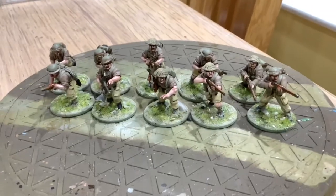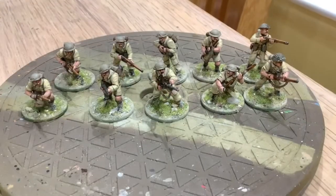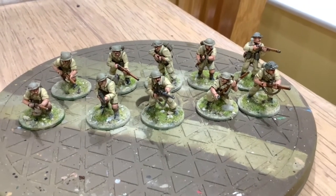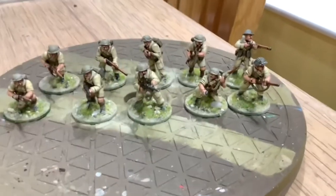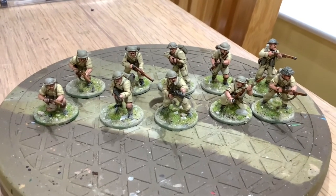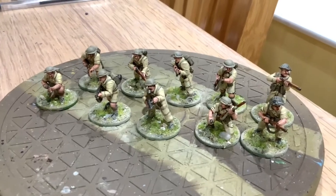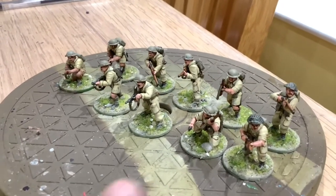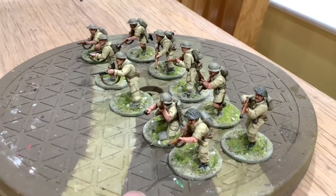The third unit will be the Hasty Ps — the Hastings and Prince Edward Regiment. These ones are done entirely in the dark sand color, both the shirts — long sleeves and short sleeves — and the shorts and slacks.